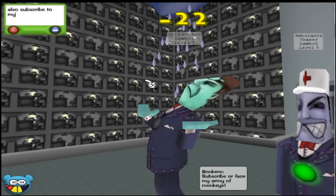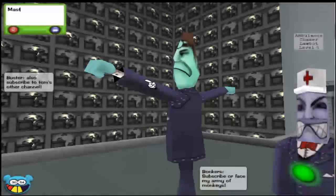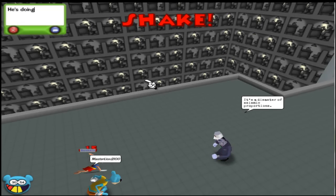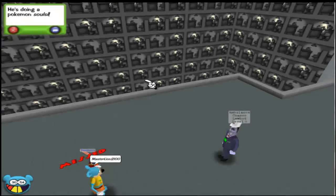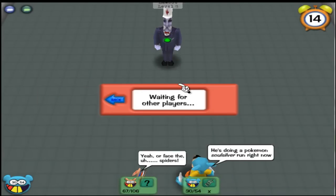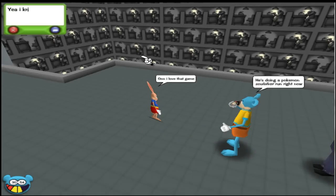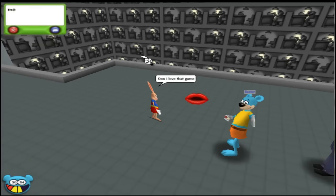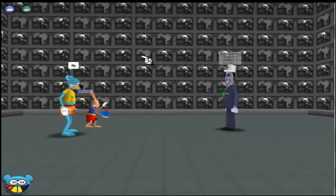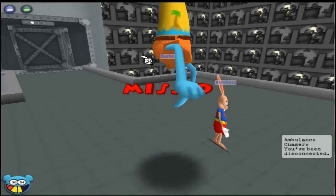Thankfully, the cog goes down. But the cog attacks — fortunately misses — but takes fifteen life away from Bonkers. Buster decides to tune up Bonkers, and Bonkers chooses a quicksand, which will hopefully hit. If a trap will hit, we just have to have the lure hit. And the cog attacks, taking no damage at all.